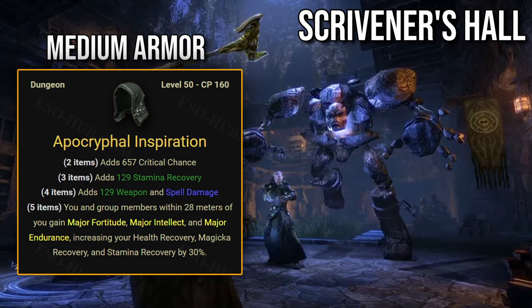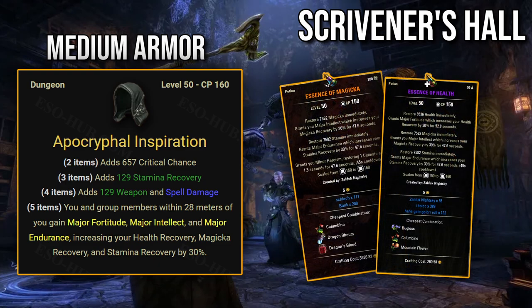Medium armor set: Apocryphal Inspiration. You and group members within 28 meters gain major fortitude, major intellect, and major endurance, increasing health recovery, magicka recovery, and stamina recovery by 30%. This is a completely useless set because everyone will already have these buffs from their potions — tri-stats, spell powers, weapon powers, and heroism pots.